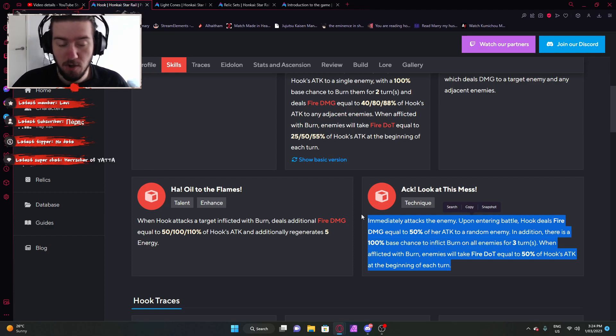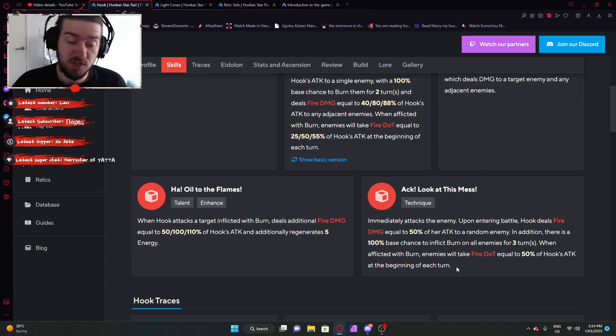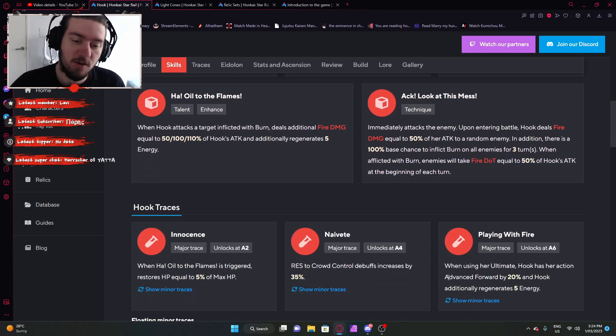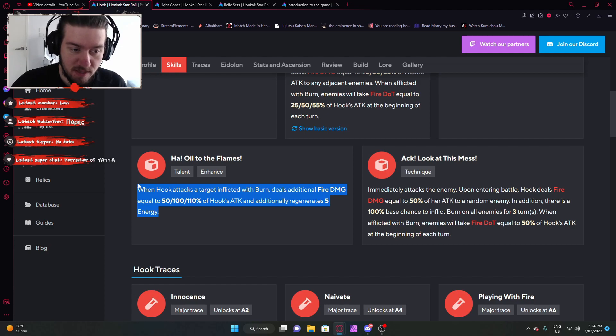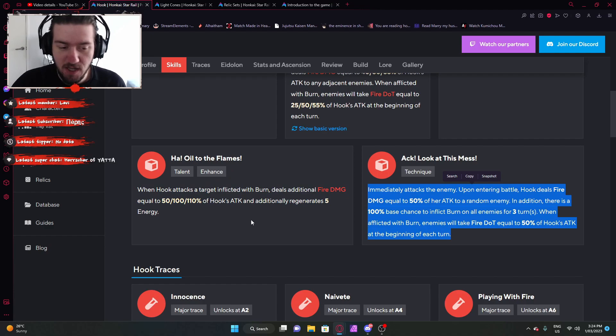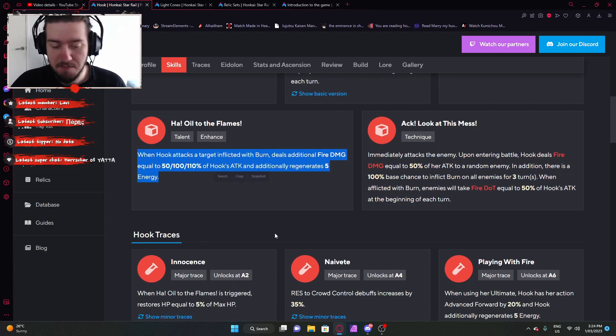Unlike something like Herta, which just deals ice damage at the start of the round, this one you apply a dot which will persist three turns, which is rather good. Then obviously enemies are already burned, so you can combo that with the talent to constantly get some energy regen and deal a bunch more damage. So it's very synergetic with the rest of her kit of burning enemies.